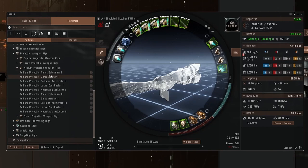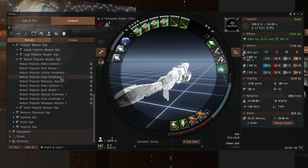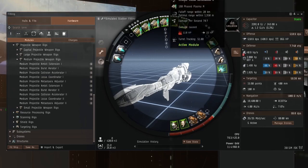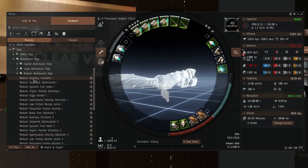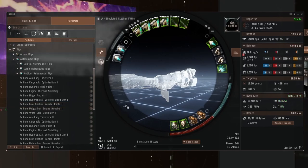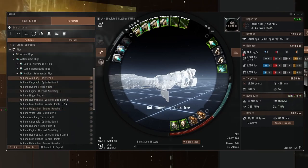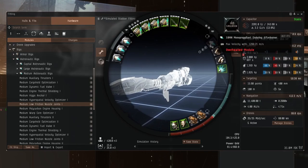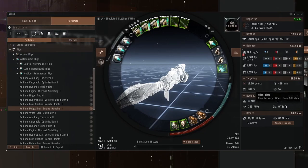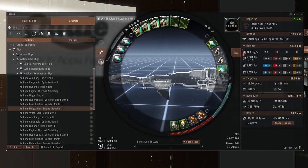It's only adding another 18 DPS — is that worth it? Is there anything else? There's a tracking rig option and an optimal range rig. The tracking on medium autocannons is pretty good anyway. You could put a third auxiliary thruster, or a low friction nozzle joint, or a polycarbon. Let's do a polycarb — 1,020 meters per second. What if we do two of them and then a low friction nozzle joint? Yeah, I quite like that. Two auxiliary thrusters for pure speed and a low friction nozzle joint, which reduces align time so we can leave the afterburner on and not have to do huge turns — we'll be able to turn faster and tighter.